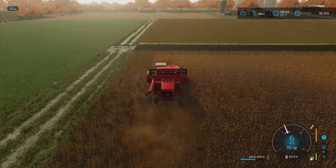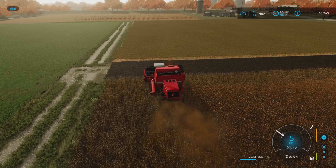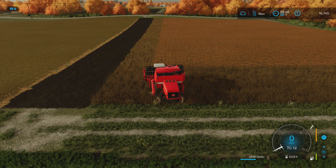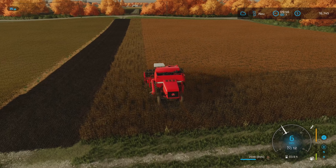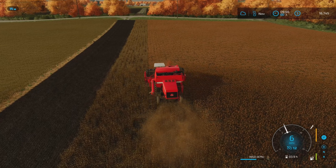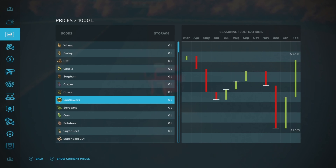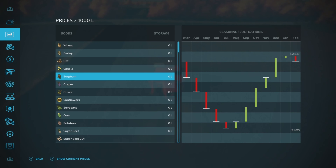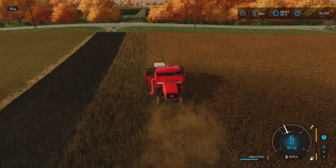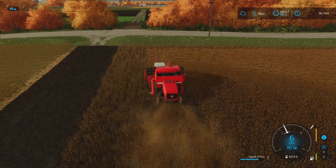We've got wheat over there. I'm trying to think of what I want to drill into this field when we're done. It's November, so ideally something that sells well in May or June. I think that's soybeans — June soybeans. It looks like soybeans is going to be the one. We've done soybeans already and we have some in there, so it's slightly repetitive, but evidently I turned a worker on.